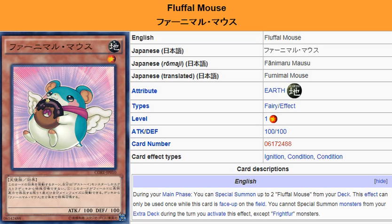Three Fluffle Mouses on the field could go towards an Egyptian God Summon, or the Wicked Gods. The Sacred Beasts require specific cards, so scratch that — but the Egyptian Gods and the Wicked Gods can use this, or any monster in the game that requires three tributes.